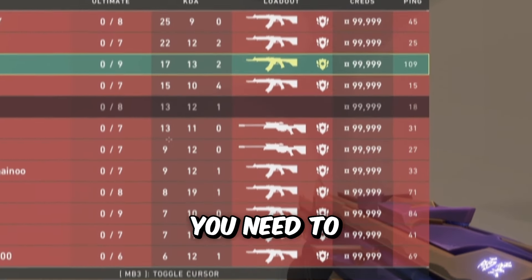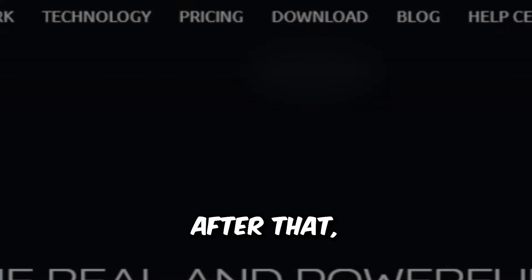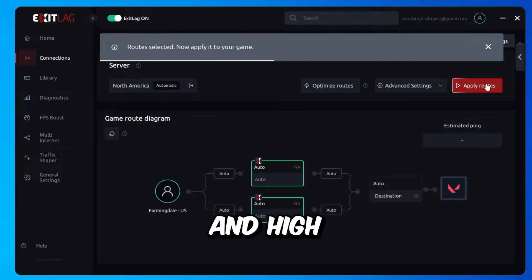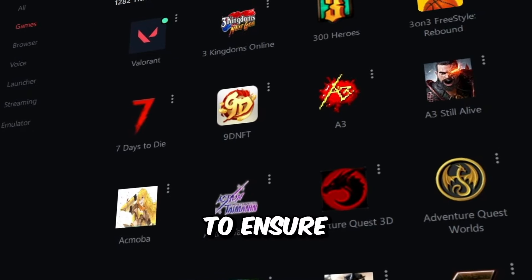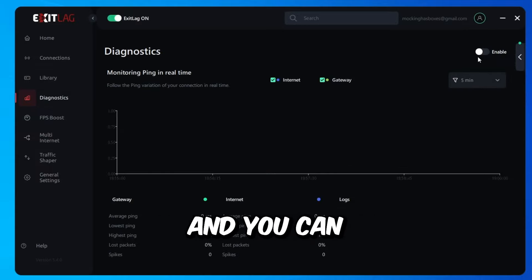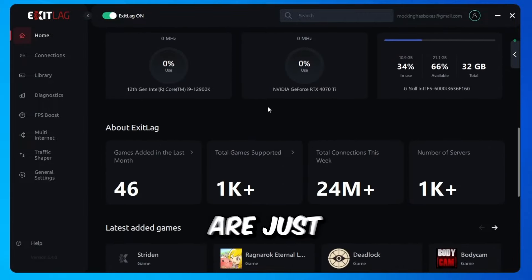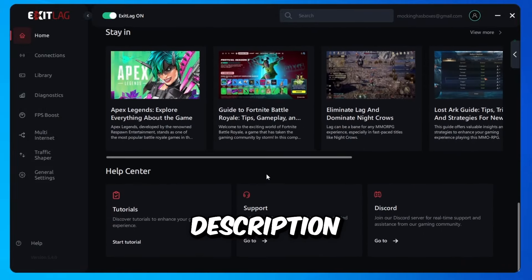If you're someone who is sick of lagging, you need to check out Exit Lag. It's easy to set up — just open the website, create an account, download the client, choose your game, select auto, and click apply routes. Exit Lag will use its algorithm to route you to the best server possible, reducing your lag and high ping in seconds. It uses a dynamic stabilizer to send data packets simultaneously through four different routes for faster, safe delivery. You can monitor your connection quality through the diagnostic center and even optimize your PC to boost FPS. Try Exit Lag free for three days from the link in the pinned comment or description.